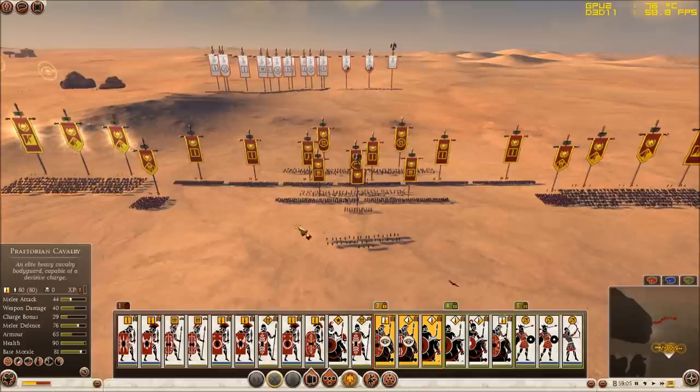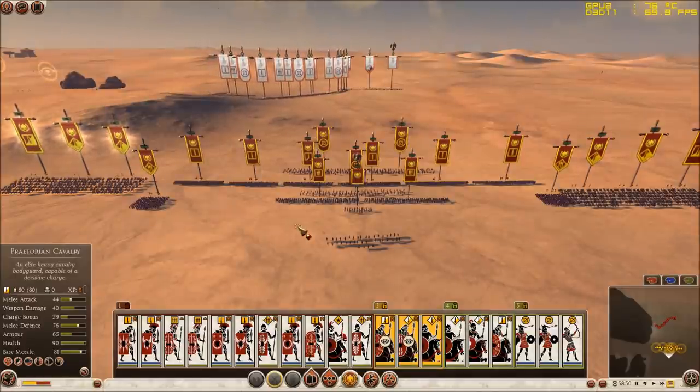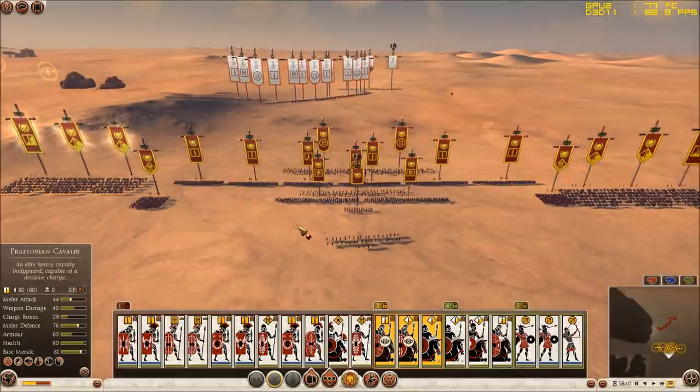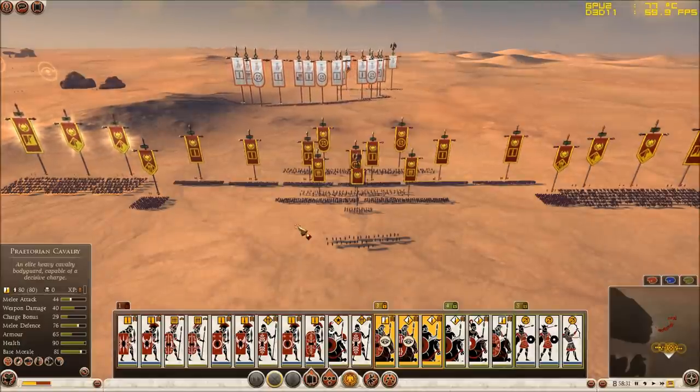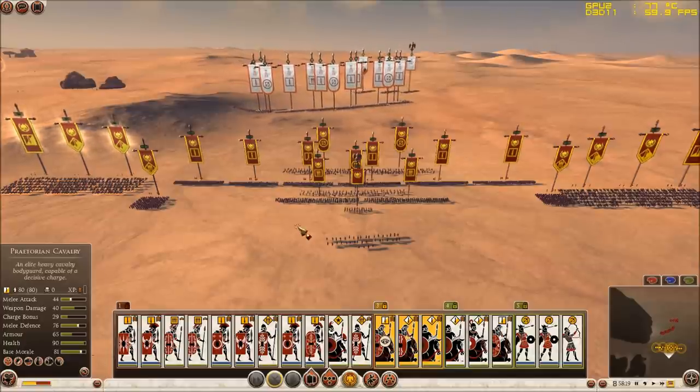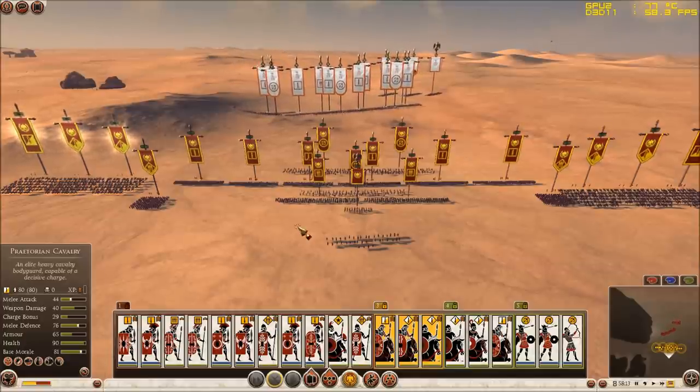Just like in the first basic tutorial I am using the same army, and my friend is using almost the same army as I used for the Carthaginians. He is going to deploy his army almost the same way I am deploying mine, so we are going to have a totally equal engagement. I am going to show you how to use your units, how to use your abilities, when to use them and why.